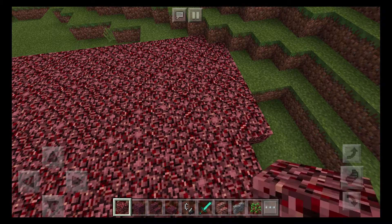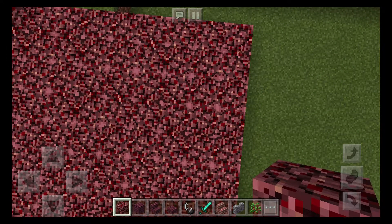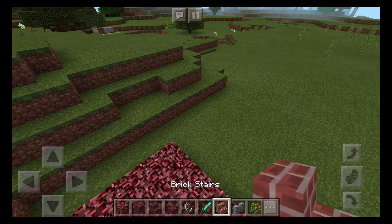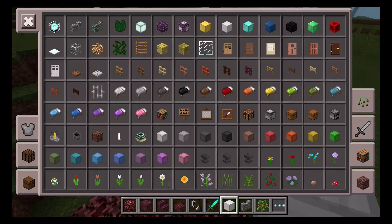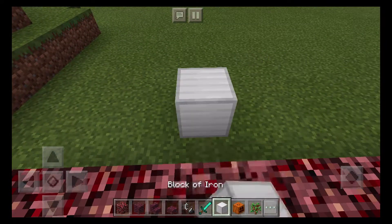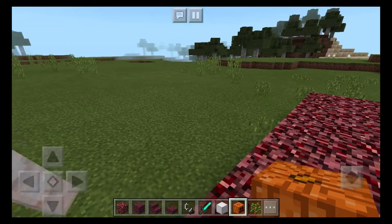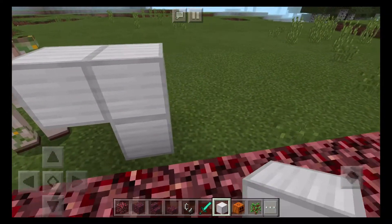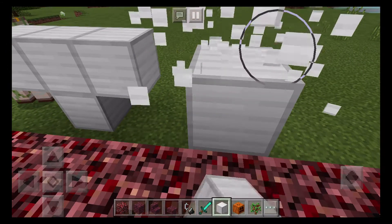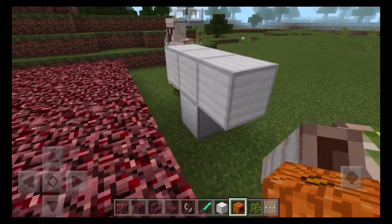Why don't we show them how to build the golems? The ingredients are a block of iron and a pumpkin. If you use a jack-o'-lantern it sometimes won't work — once I tried and it didn't work. You can build a bunch of iron golems just to protect your world. I'm going to build it like this and then put pumpkins on it — there it is, and there's another one, so there's three iron golems.